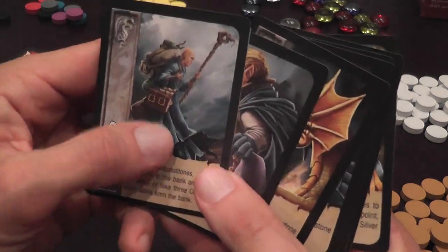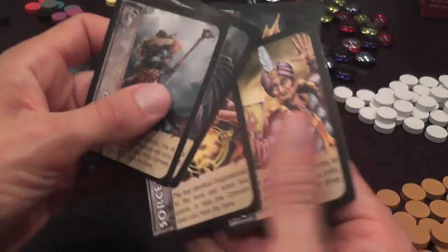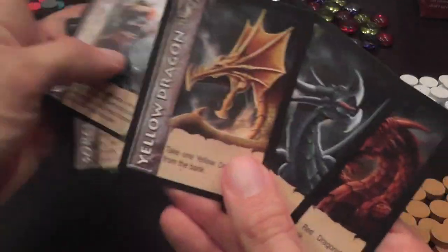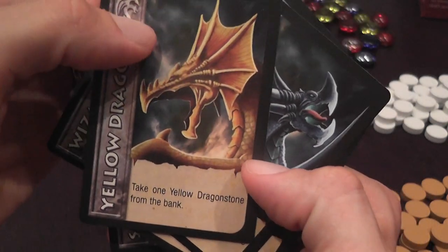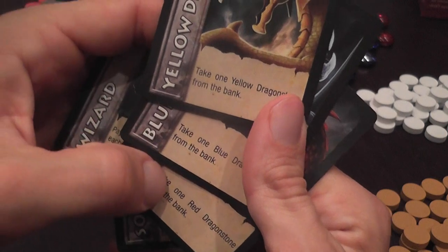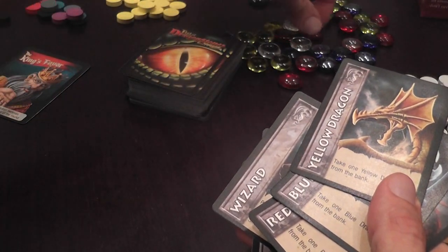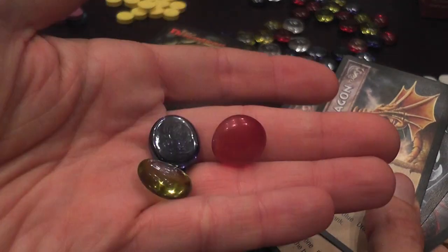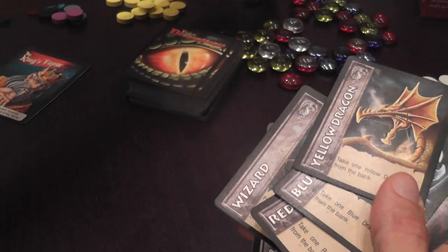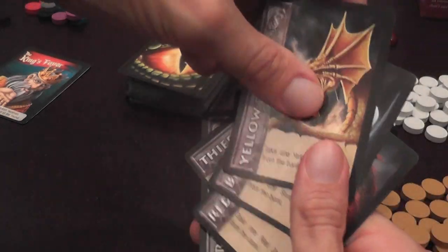Then you have the standard characters that will be available every round. You have dragons — if you manage to win the auction for a dragon you get to take a dragonstone of the corresponding color: red, yellow, or blue. There are also white dragonstones, a little harder to come by, and they count as wild.